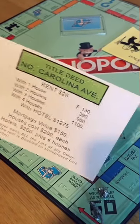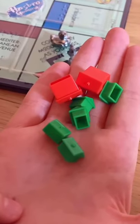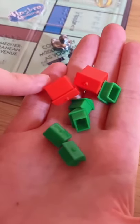These are the title deed cards. This one's for North Carolina Avenue and it's in Braille. Houses and hotels are already tactile — little ones are houses, big ones are hotels.